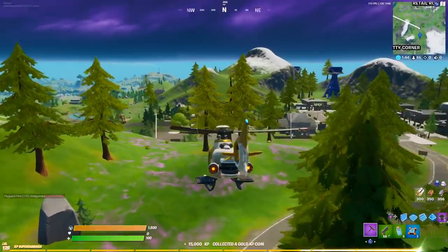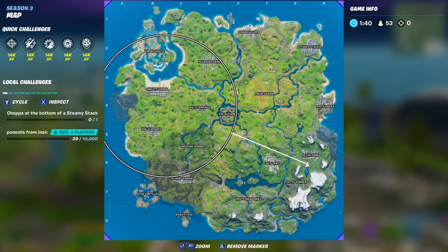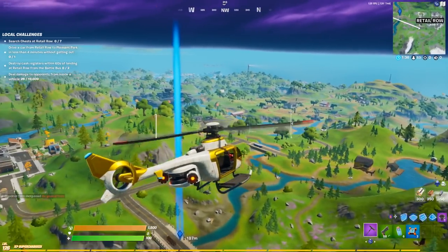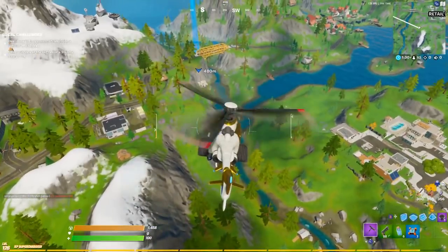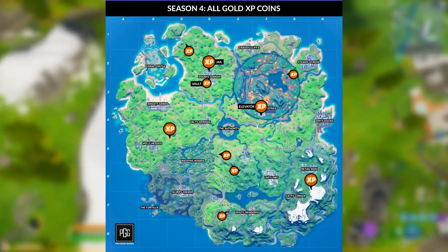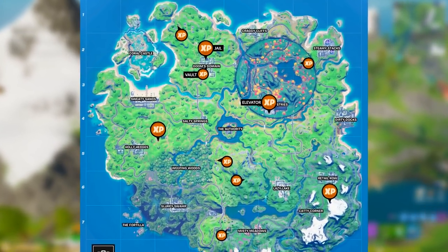The best method of doing this is actually getting into a helicopter, flying around to these locations, collecting the gold coin, and then moving on to the next one. Throughout this match, you'll be leveling up non-stop — it's almost like you level up every single minute just by collecting these XP coins. On screen, you can see a map that lays out where every single gold XP coin is located. I strongly recommend you come back to this video once you hop into a game and follow this exact route.